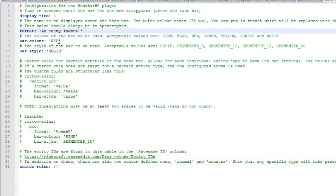You can change the color and the type. The acceptable types are solid or segmented — segmented means it'll be chopped up into bits. You can also change the colors, but you have to type them exactly as they're spelled. There are also custom rules, but I won't get into those since they're not really necessary. Once you make any changes, make sure to save and restart your server.